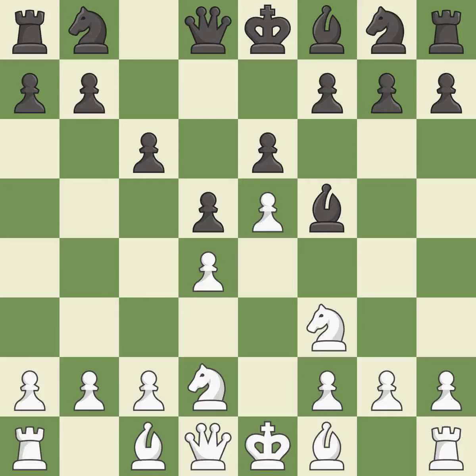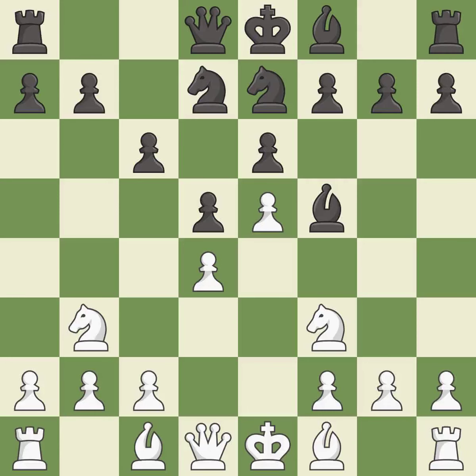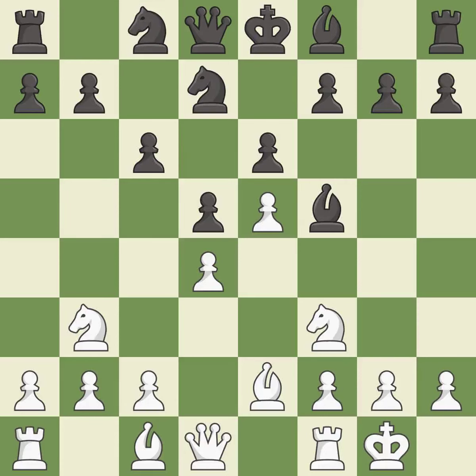This develops a knight off its starting square, getting it into the action. It is best. This activates a knight by developing it off of its starting square, and this activates a bishop by developing it off of its starting square. Castling gets the king to a safer square, out of the center of the board, while also developing a rook. Castling kingside tends to be safer because the king is further from the center.